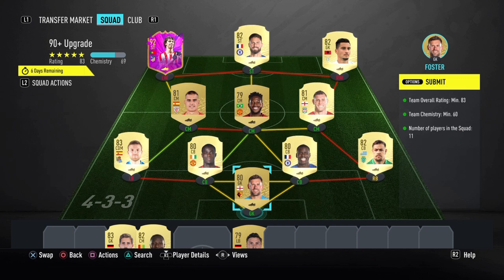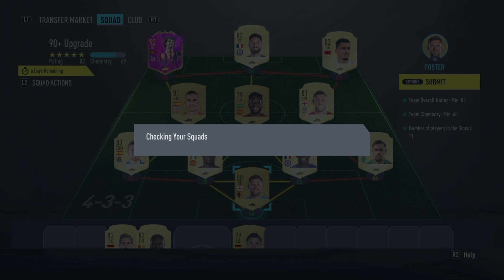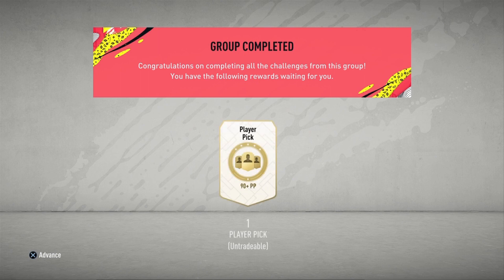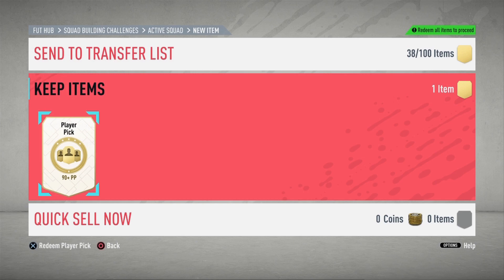Let's go on to the 90 plus player pick. This is the squad I'm gonna be turning in for the 90 plus upgrade player pick. Hopefully that is better than my double upgrade pack, because that was garbage. That's why I'm giving up that Joao Felix Future Stars. What you need is a minimum rating of 83, 60 chemistry, and 11 players. It's not that expensive — I found the cheapest way possible. We are gonna submit it right now. This is gonna be the last pack of this video.